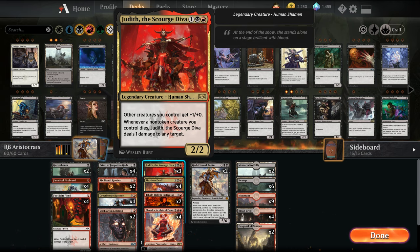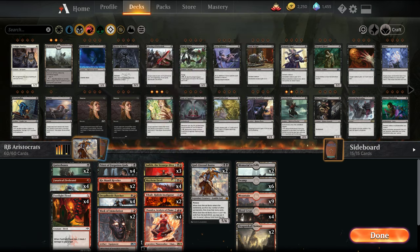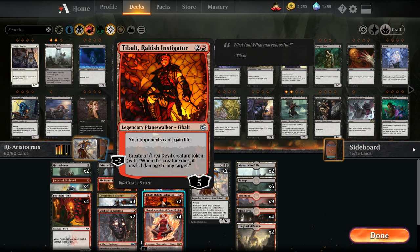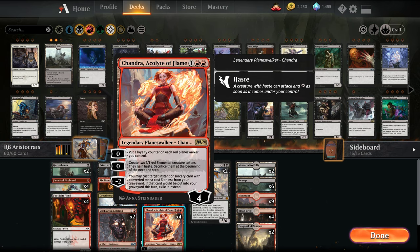We have Mayhem Devil — whenever a player sacrifices a permanent, Mayhem Devil deals one damage to any target, so it plays very well in our deck. We have two Tybalds, which stops life gain and also creates 1/1s. We have Chandra, which we're basically just playing for the create-a-hasty-elemental effect in the main board. Post-board we can flash back some of our removal.